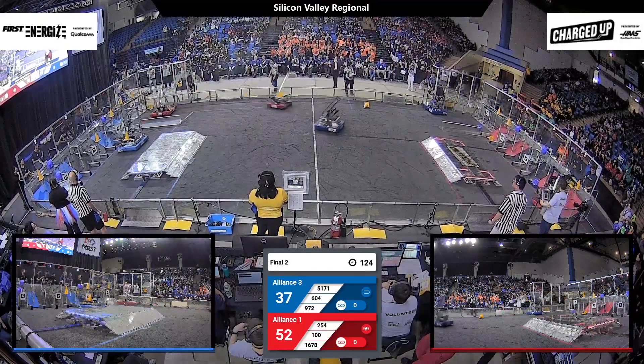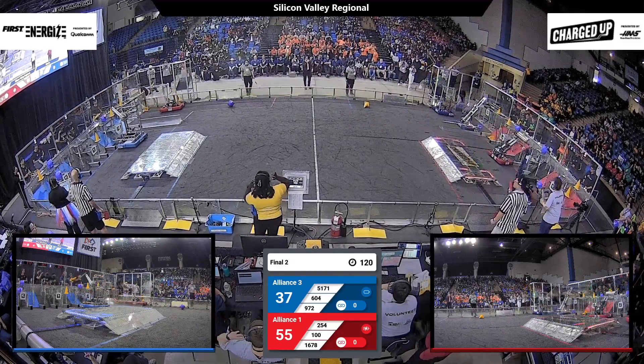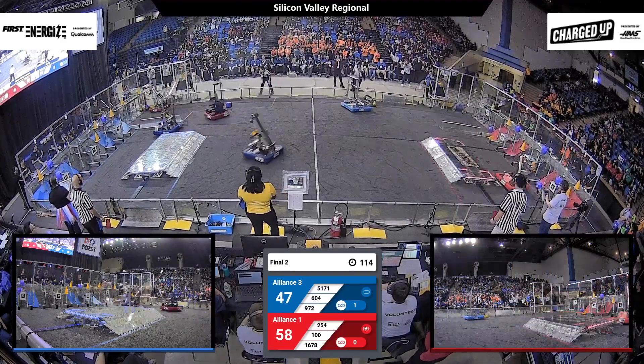Red is quickly looking to add to their lead. Cheesy Poofs come over and drop off a cone in the middle row, and Citrus Circuits do much the same. As both teams race back to the loading zones, their alliance partner Wild Hats are coming back with a piece of their own.